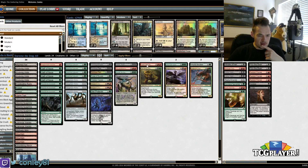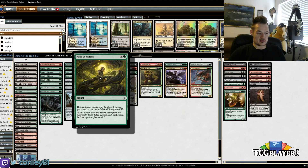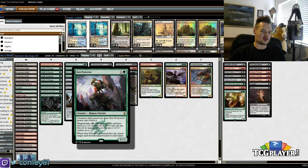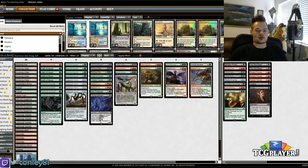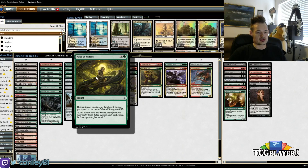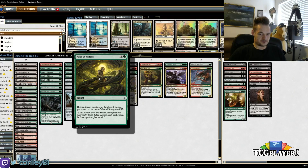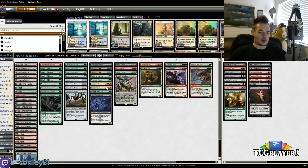We have two Collected Commands, one Pulse of Murasa, one Den Protector, and one Goblin Dark-Dwellers. When you combine this whole package, what it lets us do is recycle our one-of creatures in cool ways: rebuy them with Collected Command, with Pulse of Murasa, with Goblin Dark-Dwellers — and then rebuy the spells to get back Goblin Dark-Dwellers, which gets back another spell. In the late game, we go through our deck and reuse one-ofs over and over without devoting too many cards to that package. There's also a second Goblin Dark-Dwellers on the sideboard. I debated having the second Pulse in the main deck, but ultimately couldn't fit it. This package also gives us instants and sorceries for Delirium, and a little removal.